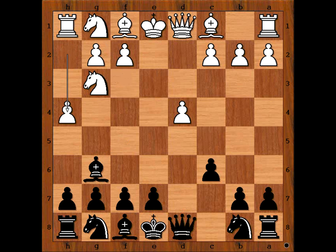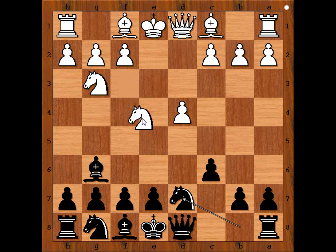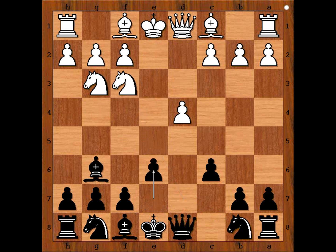h4 is the most played move in this position, but we have knight to f3. e6. Perhaps better was knight to d7 — this is the most popular move. It prevents knight to e5 and saves the bishop. For example, if knight to e5, knight takes knight.